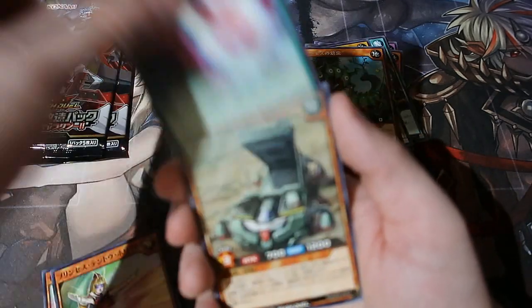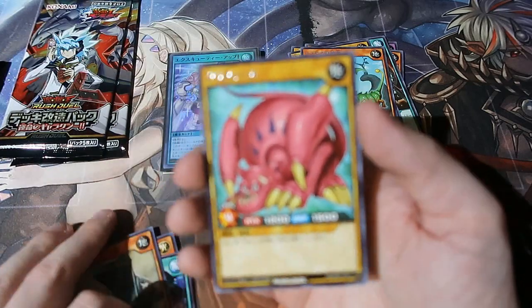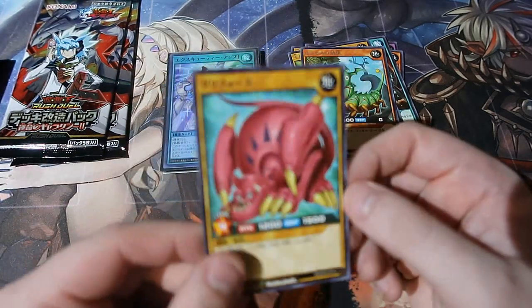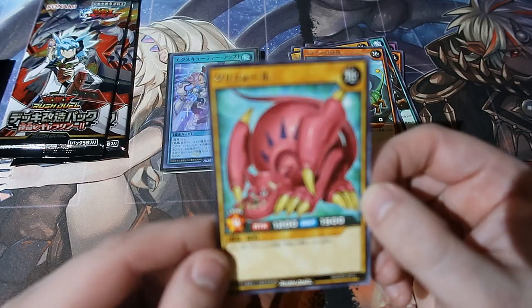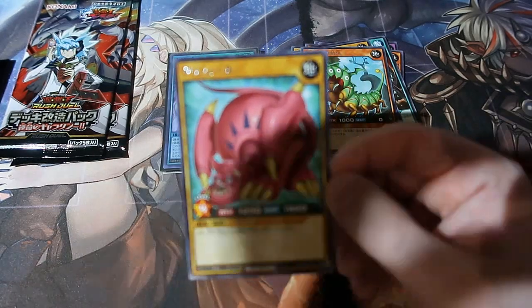What do we have here? Yugi's old school card — back at it again, looking more cartoony as well. Very cool indeed.